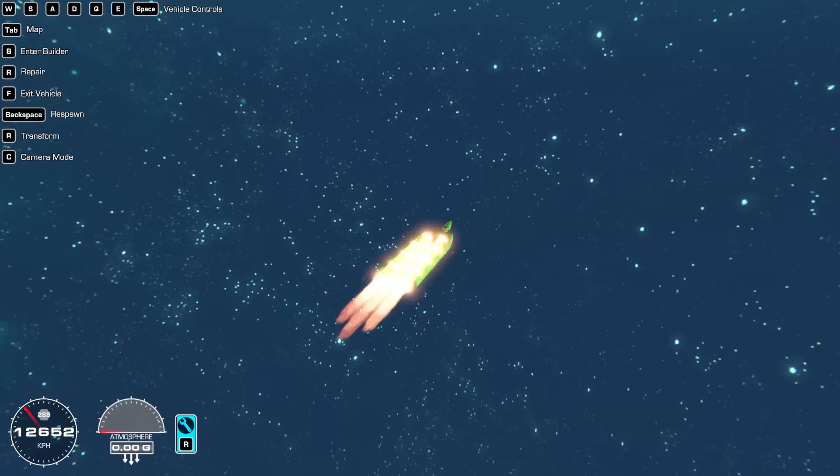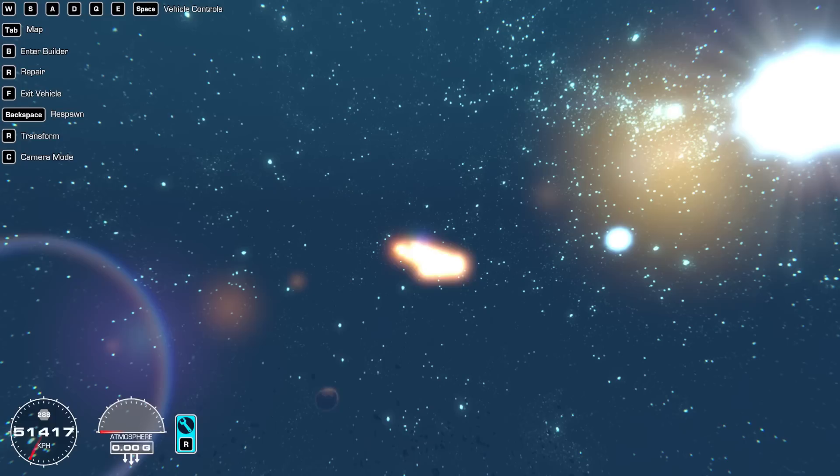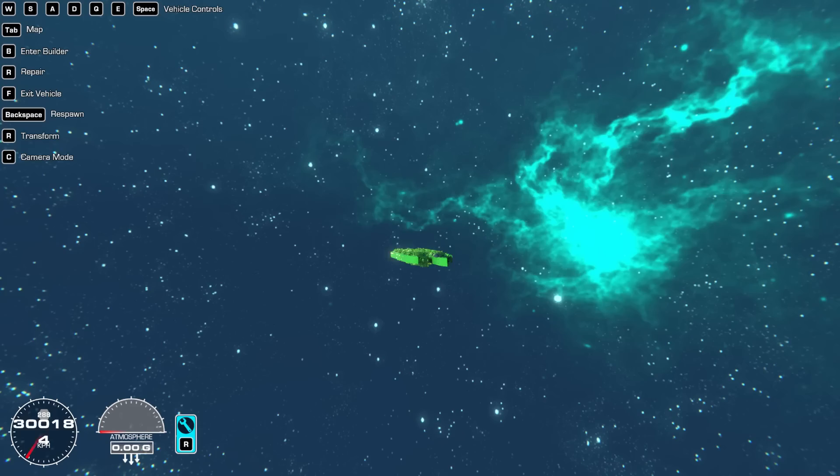The Parker Solar Probe hit like 600,000 kilometers an hour when it passed by the sun - pretty impressive. As humans normally we don't go anything close to that. I think the fastest human spacecraft was only about 65,000 kilometers an hour or something like that.